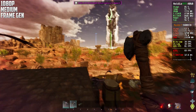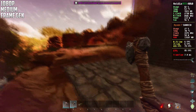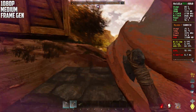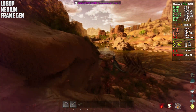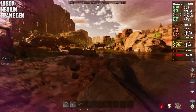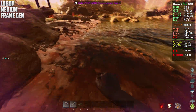This is now 1080p medium settings using only frame generation. We can get a little bit more frames. Going back to the other area — it drops a little but not much. With frame generation we can get around 80 frames, which is actually pretty nice — not bad at all.